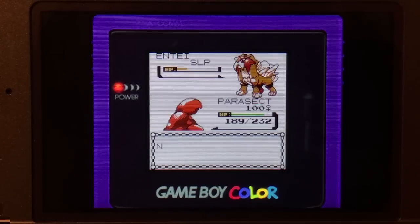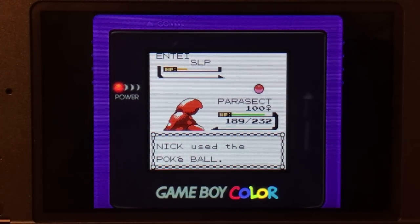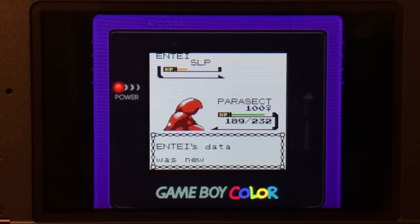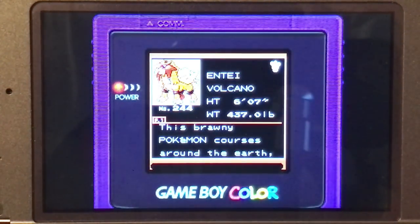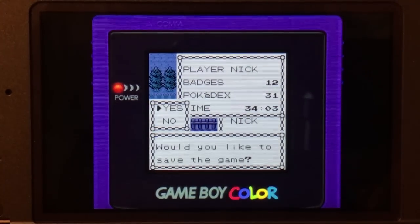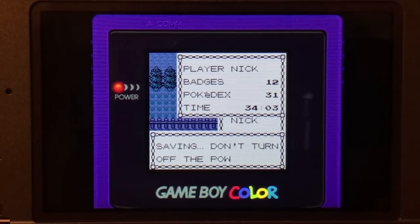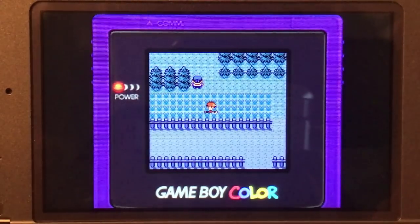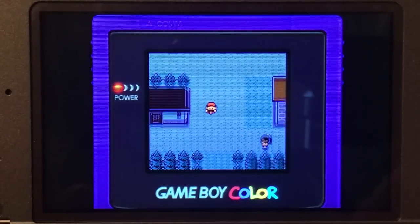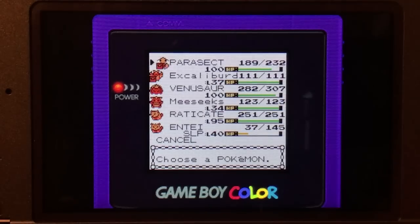I caught it! I had to EV train and set up this Parasect, and I got Entei on the first attempt using it. That took way too long to do. For the record, I caught it in a Master Ball first just so I could check its speed stats to get a Parasect fast enough, then reset over it so I could catch it in a Pokeball for the challenge. That was so terrible — and Raikou took us like two balls to catch.